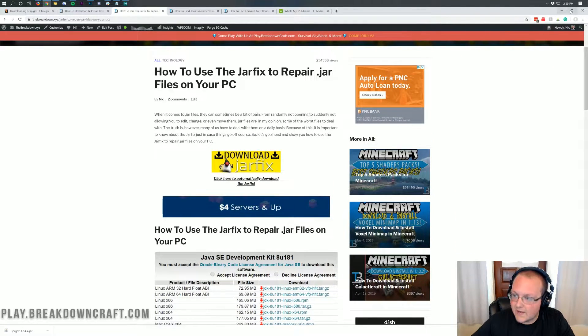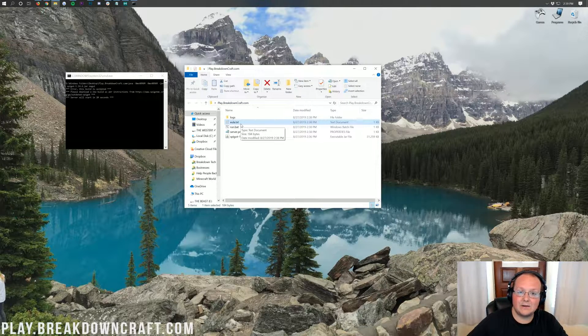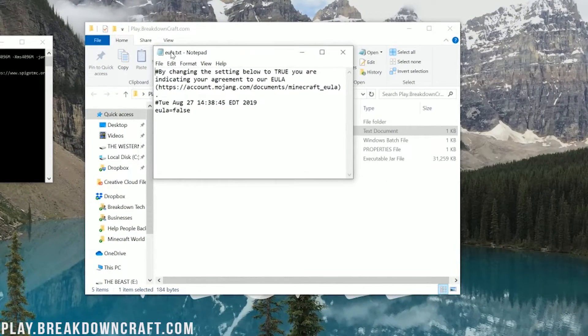Once you've done that, we can finally double-click on that run.bat file and then fail out to the EULA. Once you have this eula.txt here, we need to agree to the EULA. To do that, go ahead and double-click on the eula.txt. In the Notepad document, you have this EULA — go to it, and if you agree to it, come back and change 'eula=false' to 'eula=true'.